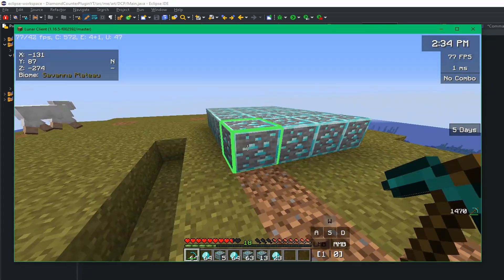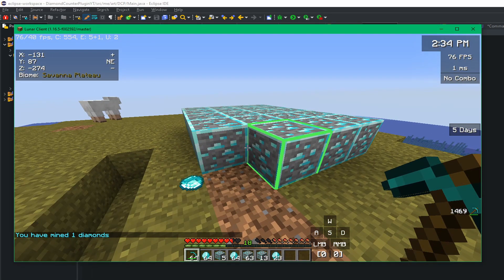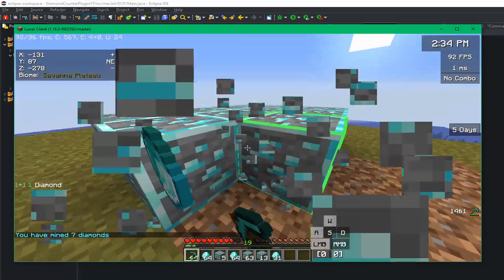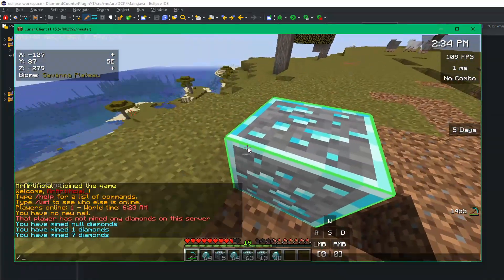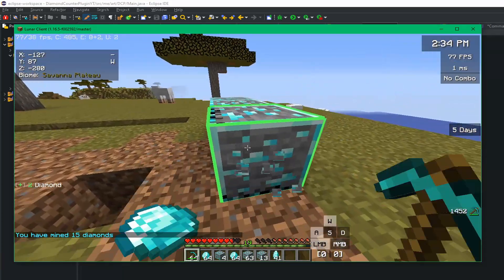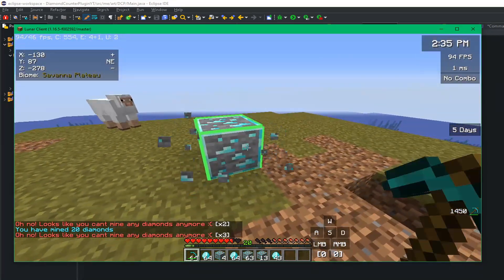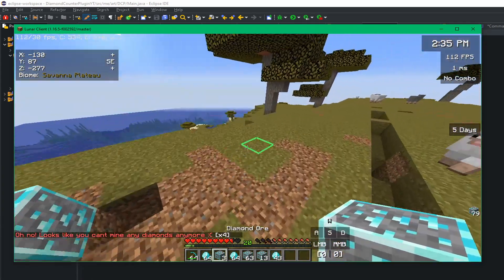This plugin does something very specific — it's kind of like a diamond counter. If I do this command, I can see how many diamonds I've mined. If I keep mining, the counter goes up. Once I hit 20 diamonds mined, I cannot mine any more diamonds — it says so in the chat, and any further attempts just won't work.